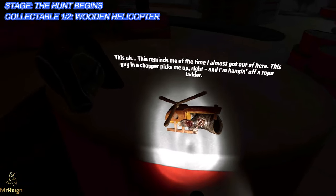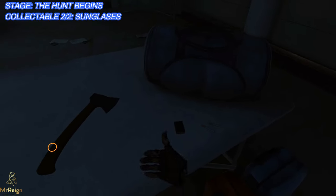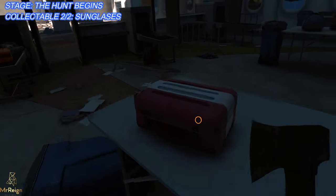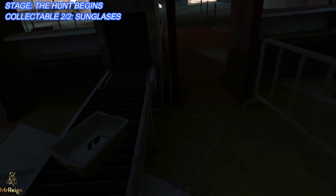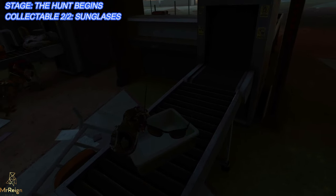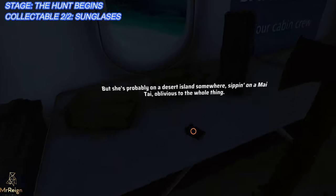This reminds me of the time I almost got out of here. Lighter? No. Yeah, we go — this is gonna help us. We just need the rifle ammo. 150 sunglasses — I think it's memorabilia. He said something about his mom. It's so weird. Yeah, my mom had these exact glasses. Rifle — good.